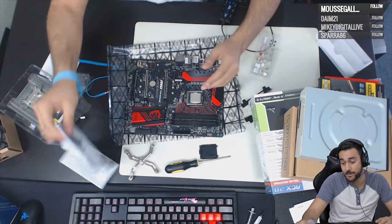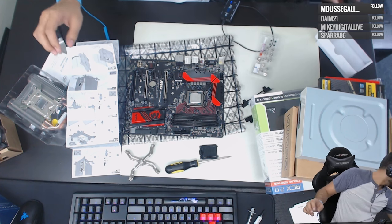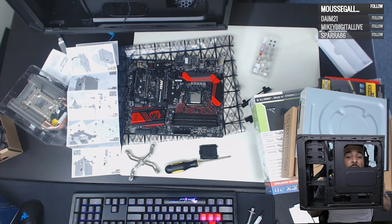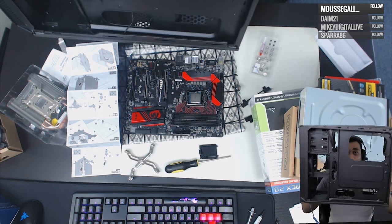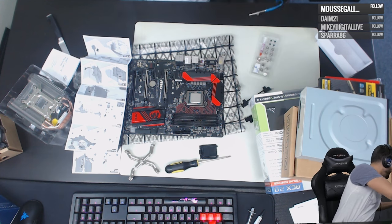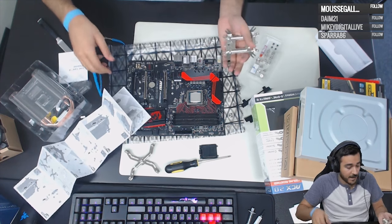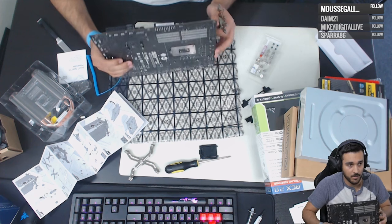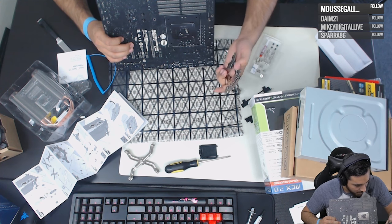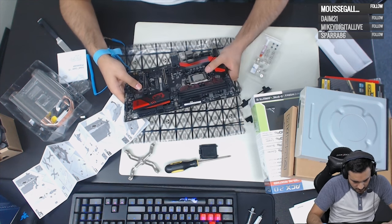I've got this calibrated now. If you have a case that has a backplate access hole — and this one does — you can actually screw the backplate on through there. Some cases don't have this hole, so that's a nice feature. The backplate for Intel goes flat, while AMD is oriented differently — that's why the mounting system is universal.